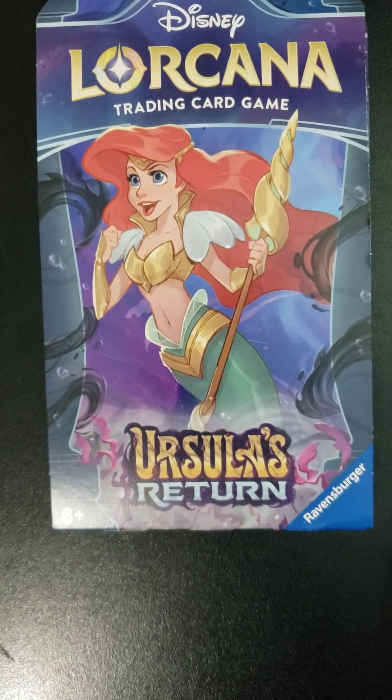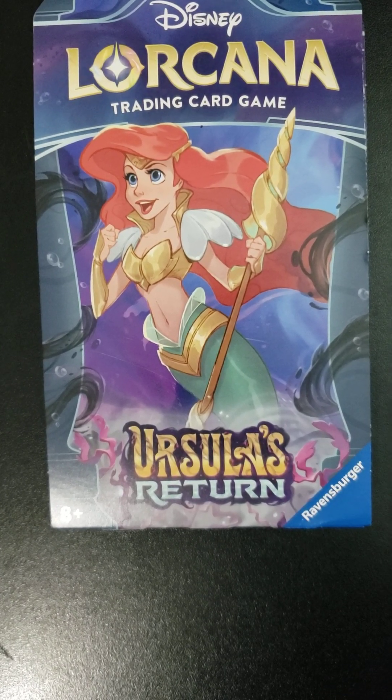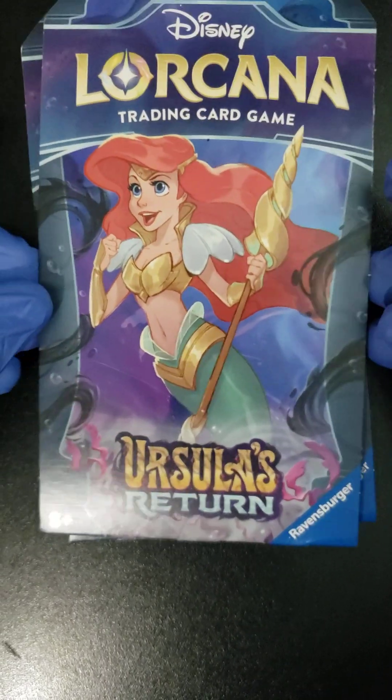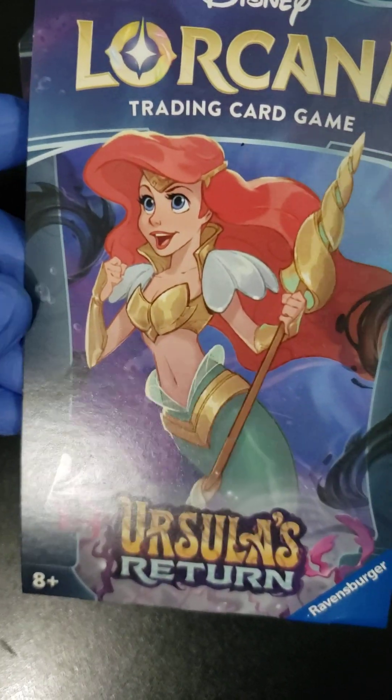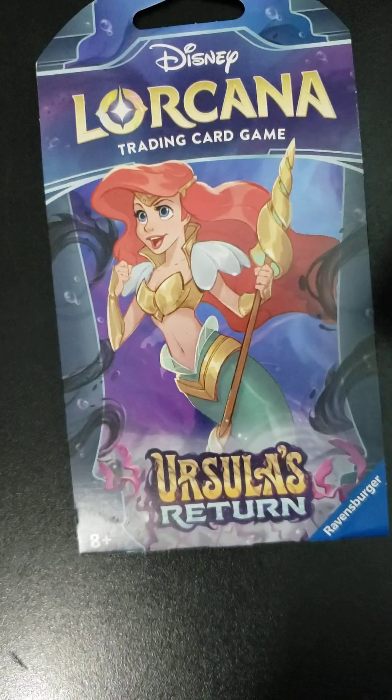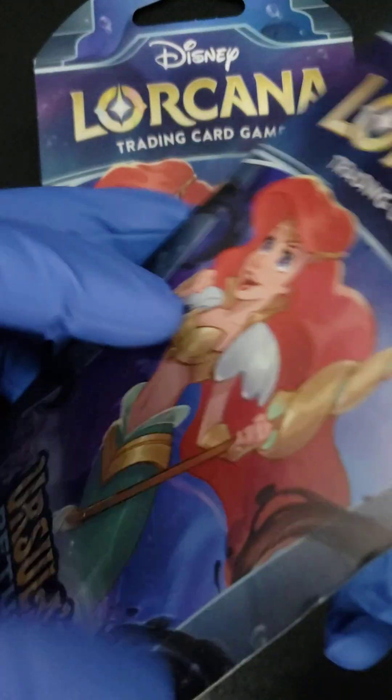Welcome back to Kraken Packs with Mr. Mocha. Here we go, another Ravensburger Disney Lorcana series — they are doing just like Magic the Gathering, just going to keep releasing series after series. This is the latest one, Ursula's Return. We got two packs. Let's get Kraken.